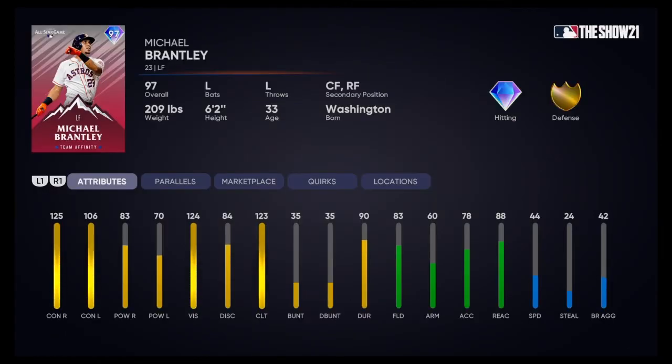We'll go on to Michael Brantley of the Astros. 125 contact vs right, 106 contact vs left. 83 power and 70 power — it doesn't look like he's going to be hitting a lot of home runs. There are many more cards with more power. 124 vision though — he's going to have a big PCI, which could be helpful for a lot of people. But only 44 speed and he's just an outfielder. I just don't think that's going to be a great card — he's going to be a solid base-hit hitter, but that's about it.